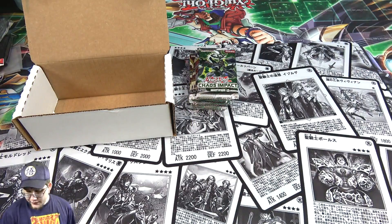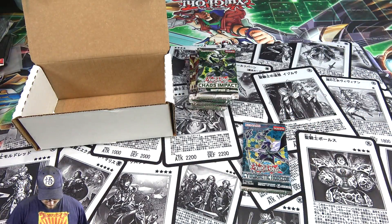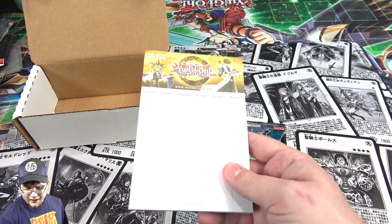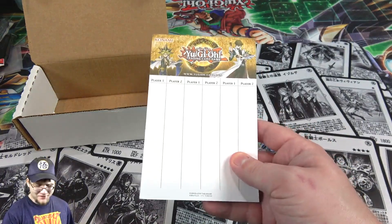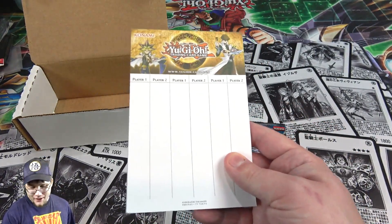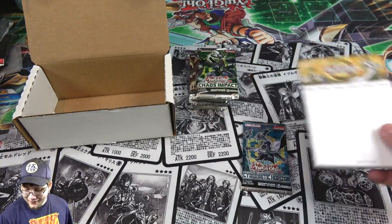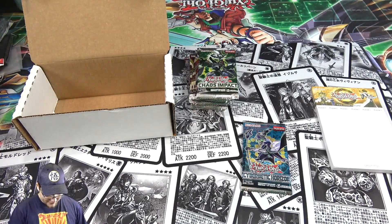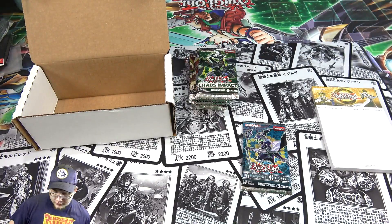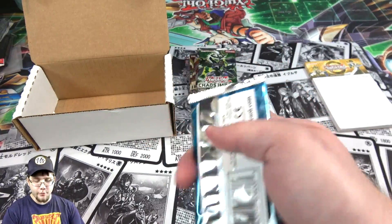We got a few things. First off, we have a Cybernetic Horizon pack. And oh, it's a notepad! That's what I kind of thought it was but I wasn't sure. It felt weird whatever was in the mystery pack, so there we go. You can keep your scores and all. That actually comes in handy, especially at the YCS and everything. So that is everything. Okay, I'm making sure I'm not throwing anything away. Let's just get to opening — shut up and open packs!